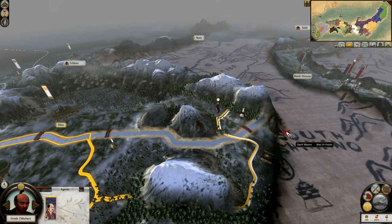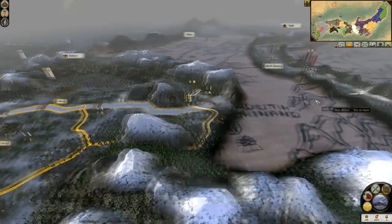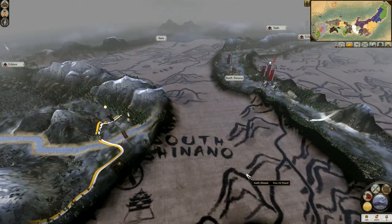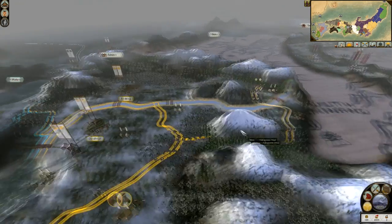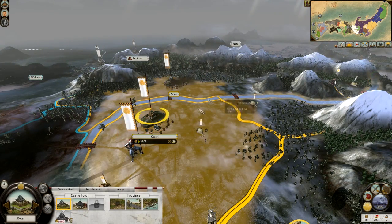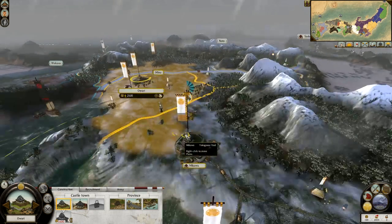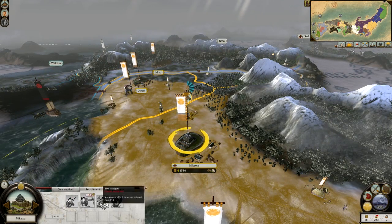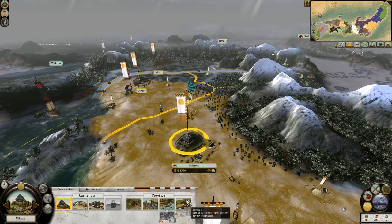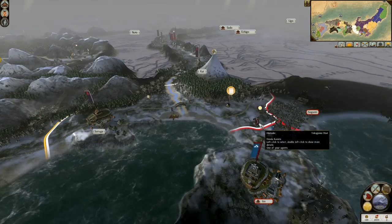Let's have him scout down into the south now and we'll see what's going on here. I'm not going to attack the Kiso — they're trading with me at the moment and there's no reason to attack them, so we will just keep an eye on the situation. Can't afford to recruit anything else, building or upgrade wise. We've got plenty of food supplies. I think now we're pretty much done.